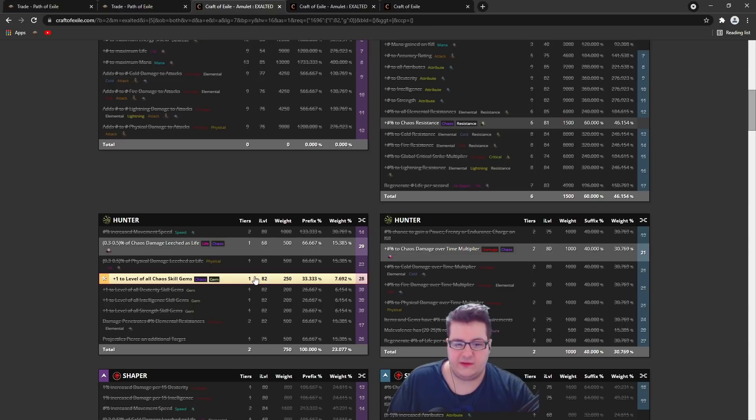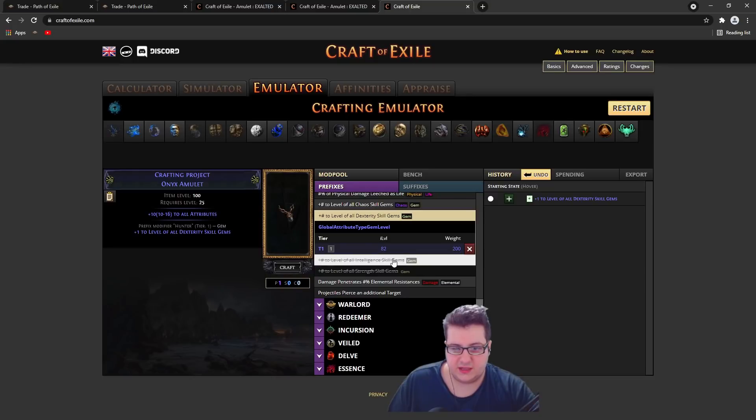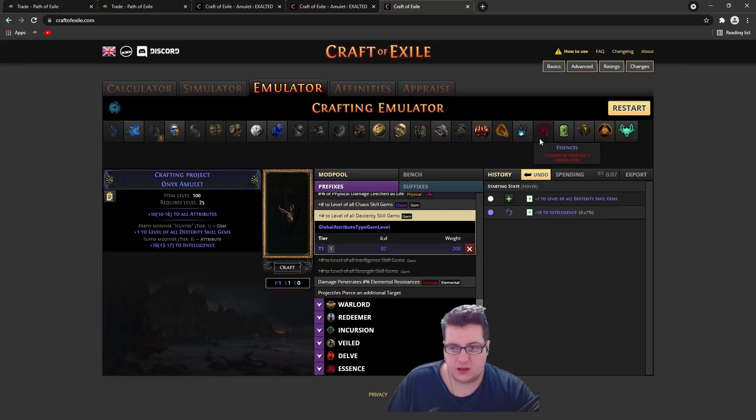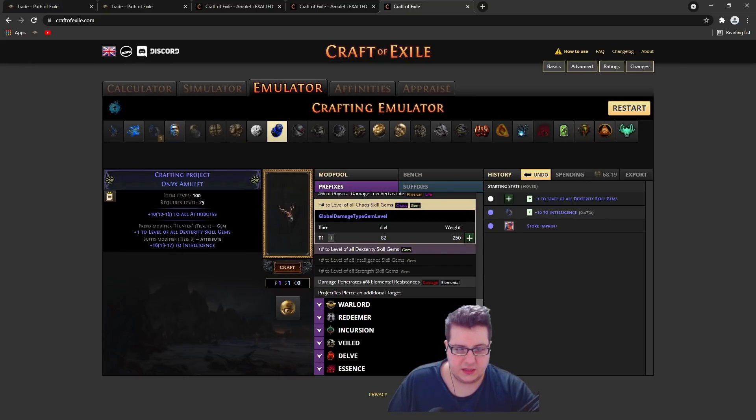Level 82 is the minimum for getting plus 1 chaos and plus 1 dex. You want to start on whatever base you need depending on your attributes, and alteration spam until you hit dexterity — or intelligence if you're using an int gem instead of a dex one. If you add another suffix, what you could do is imprint and annul for a 50/50.